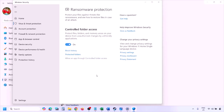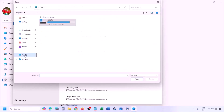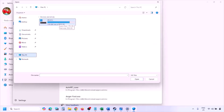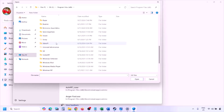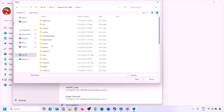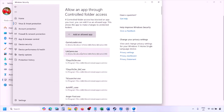Click on 'Allow an app through Controlled Folder Access,' click Yes to allow, then click 'Add an allowed app' and select Browse All Apps. Navigate to the game installation folder — open your drive, then Program Files (x86), the Steam folder, SteamApps, Common, and then your game folder. Select the game exe file and click Open. Once added, launch the game and check.